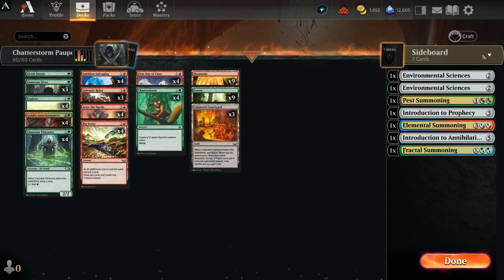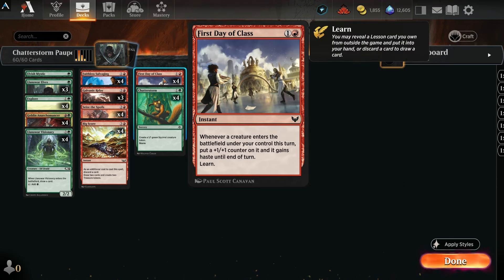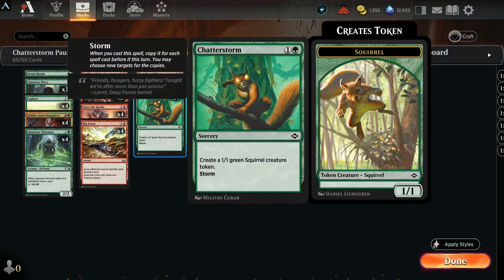The other side of our win condition is of course the namesake of the deck — Chatterstorm. Another two-mana sorcery: create a 1/1 green squirrel creature token, and it has storm. For those not familiar, when you cast this spell, copy it for each spell cast before it this turn — you may choose new targets for the copies. So the idea is to storm off in one big turn, make a bunch of squirrels that all get +1/+1 counters and haste, and swing for the win. It's surprising how often you get to do this, particularly since oftentimes you're Chatterstorming for six or seven.